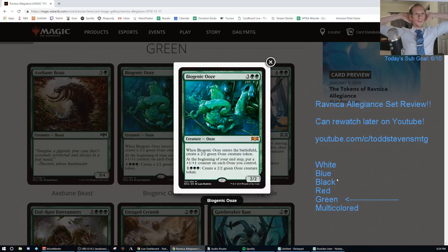It also has an activated ability: 1 GGG to create a 2/2 green ooze token. Comparing to Tendershoot Dryad, which makes 1/1s but needs to stick around to grow them - Biogenic Ooze doesn't need to stick around because at your end step the counters happen. If you play it while your opponent's tapped out, at end step you'll have two 3/3s. They kill it, you still have a 3/3.